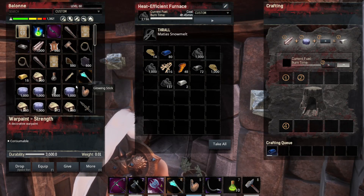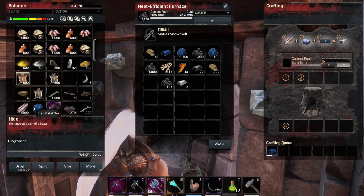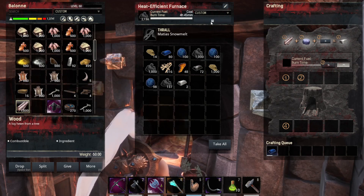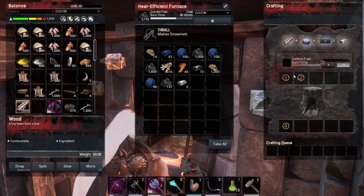We have our furnace. Put in our star metal ore and, as you can see, nothing happens.